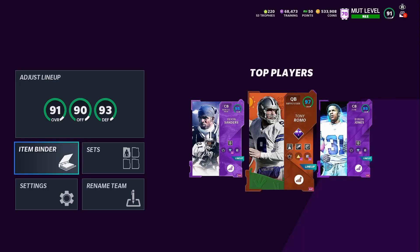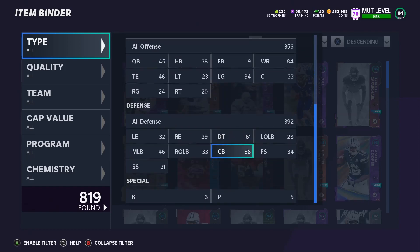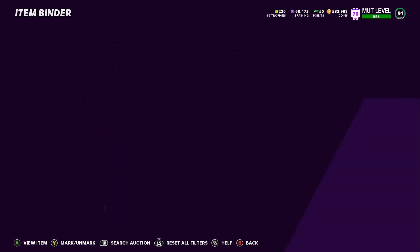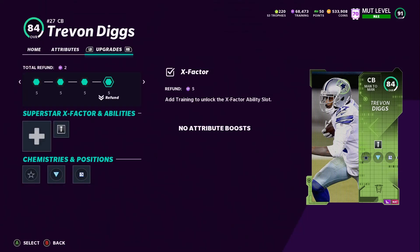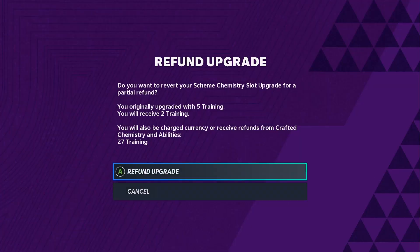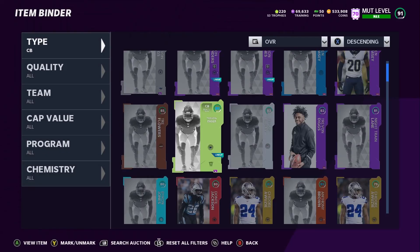All right, let's go to the item binder. I'm going to put cornerback. Here he is — see, he's already at 88 on my squad and he's only at 84 overall. So if this guy goes up four overalls, oh man, he's going to be a goon. He's at 93, so he could actually go up to a 97. We're going to find out right now. All right, so I got that training back — go ahead and continue powering him up.